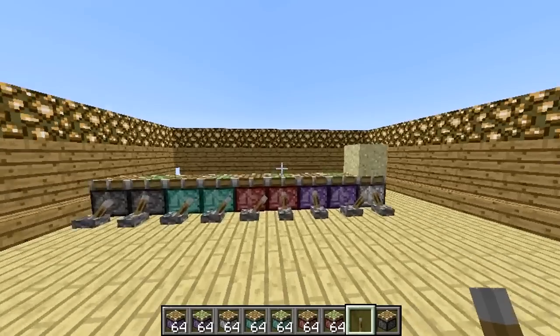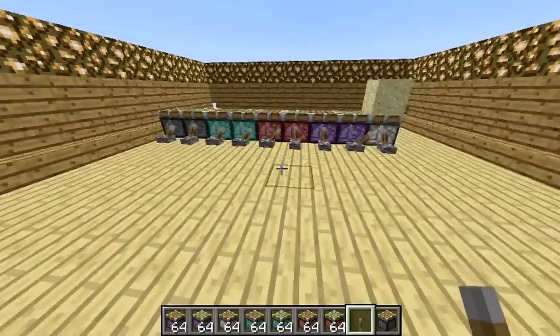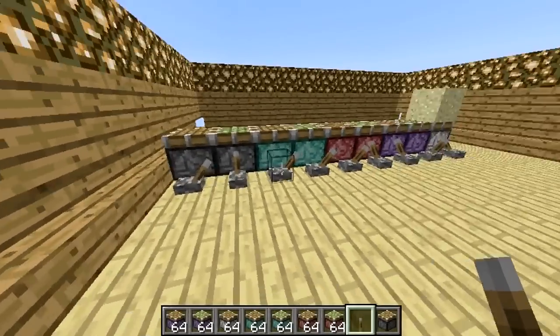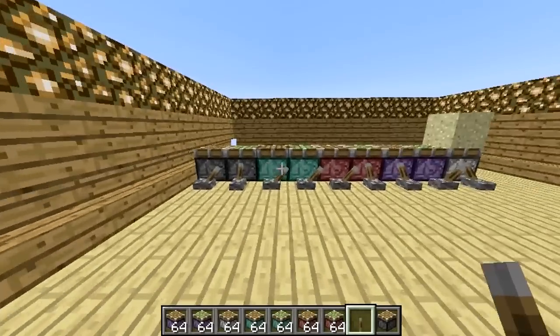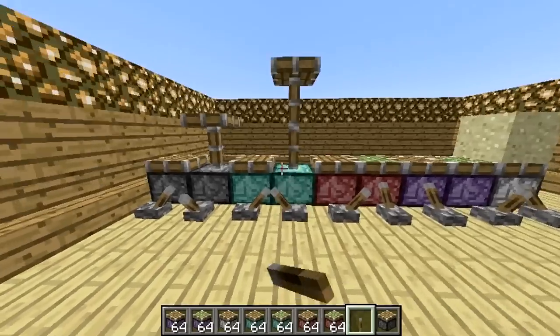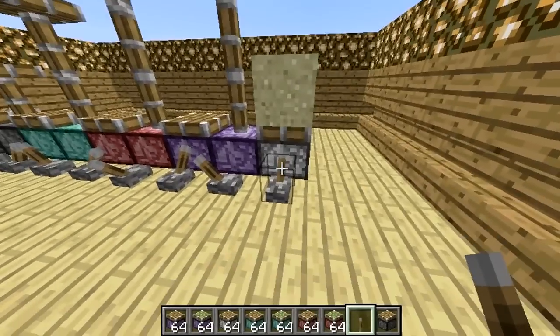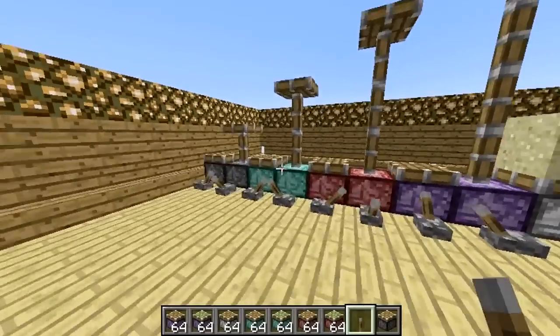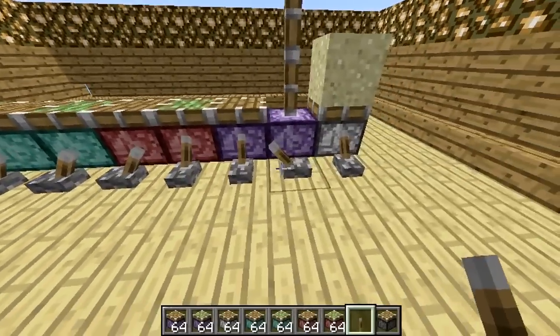Hey, what's up guys, it's Snow here. Today I'm bringing you guys another Minecraft 1.2.5 mod review, and this mod I am reviewing is the More Pistons mod. The link for this mod will be in the description below if you're interested in downloading it. So I have a bunch of pistons set up here, and pretty much I'll just show you a comparison. This one is the normal one, the double piston, the triple piston, the quadruple piston, and this one is the gravitational piston — I'll save that one for later. They each come with their own sticky piston version and normal piston version, just like any other piston.